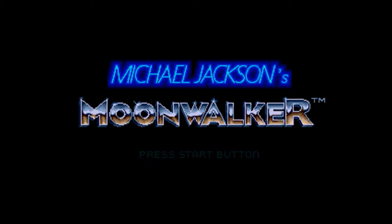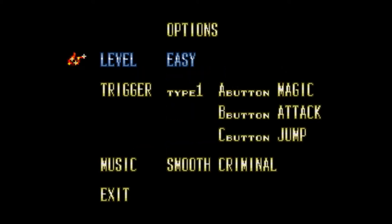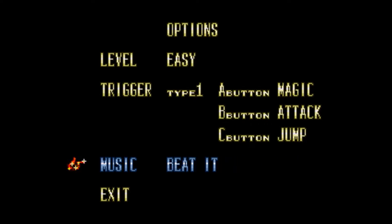That is an awesome logo. So what's really neat about this game is you can go into the options and put it on easy, because I'm a complete sissy like that. But if you look down at the music, you can actually go through all of the music in the game and it's really awesome — Sega Genesis versions of these songs. Beat it? Hell yeah. That sounds awesome with the Sega Genesis sound engine.